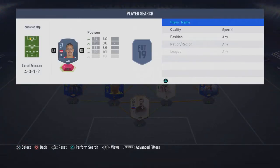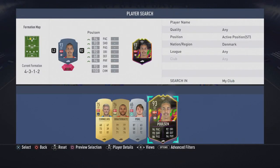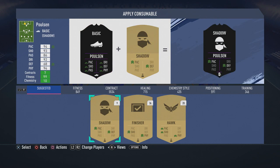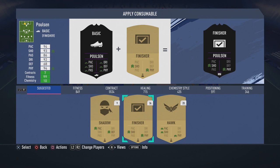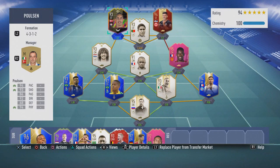Jovic is gonna play on a CAM but it's okay. See Denmark — there you go, Paulson. For the chemistry style, I honestly don't know what he's lacking, but just to boost everything, Dean will play a hawk. I don't know if it might be the best one but I like the way hawk fits. We'll see some clips to decide whether you guys should get him or save for a different card, so enjoy the clips.